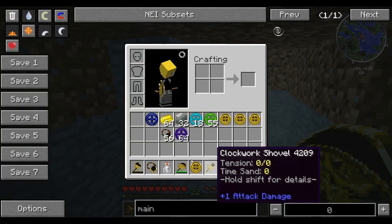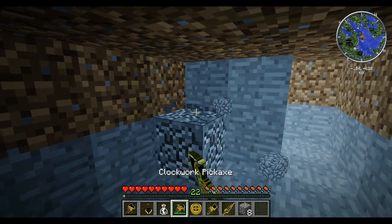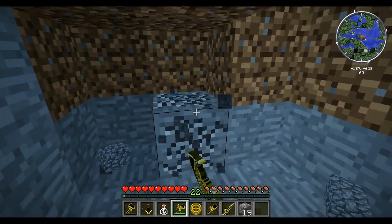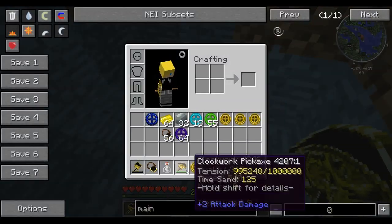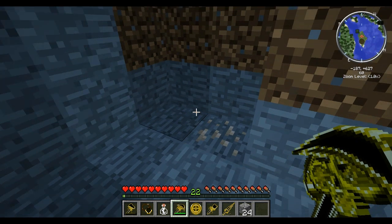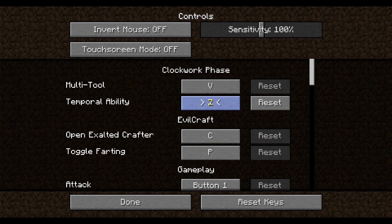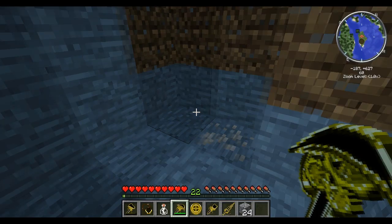That gave us 25 time sand, which isn't really a lot. Time sand automatically goes into the tool that you are using. Now if we have enough time sand, we can press R — I had rebound it to Z, so I'm changing it back to R. The temporal abilities are bound to R. There's also a multi-tool bound to V.